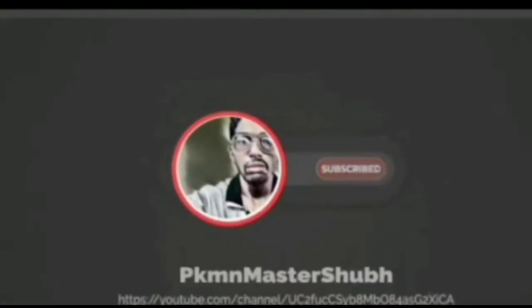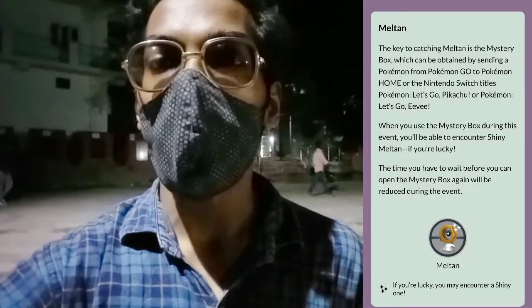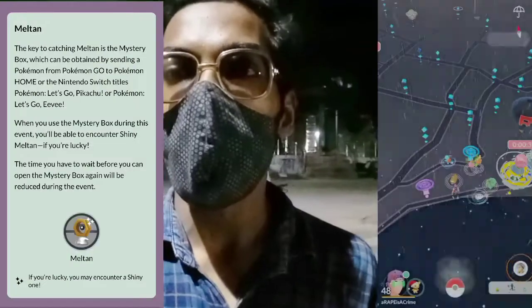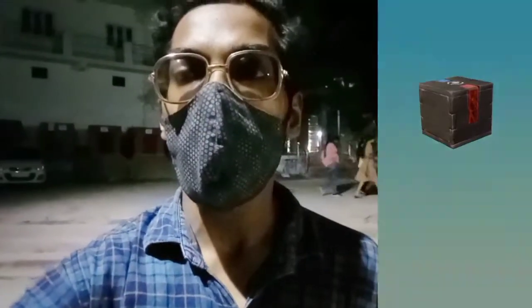Trainers, the first and foremost thing you can do only during this event is the Meltan box. Be sure to open your Meltan box during this event because the blog post says if you open a Meltan box during the event you will have a boosted chance of getting a shiny Meltan. Let's quickly open our Meltan box and do some quick shiny Meltan checks.